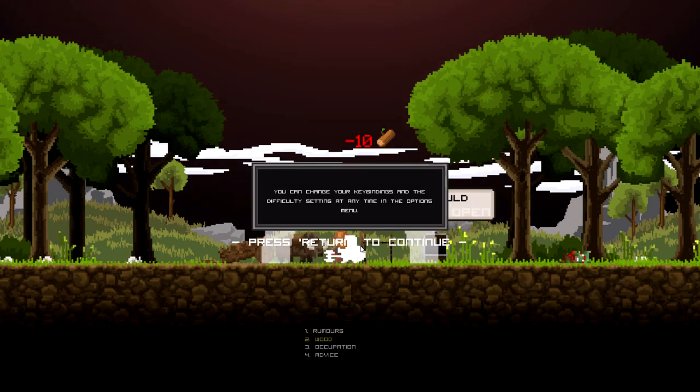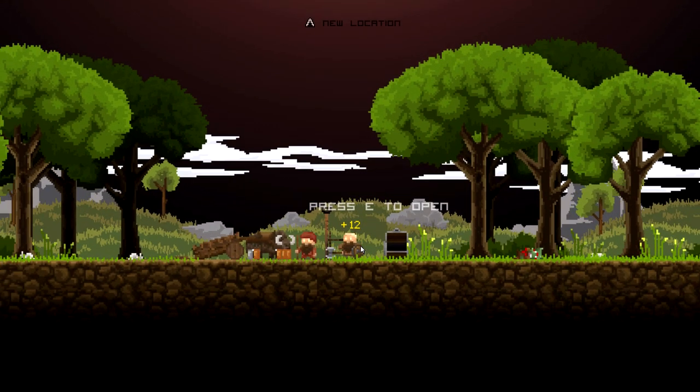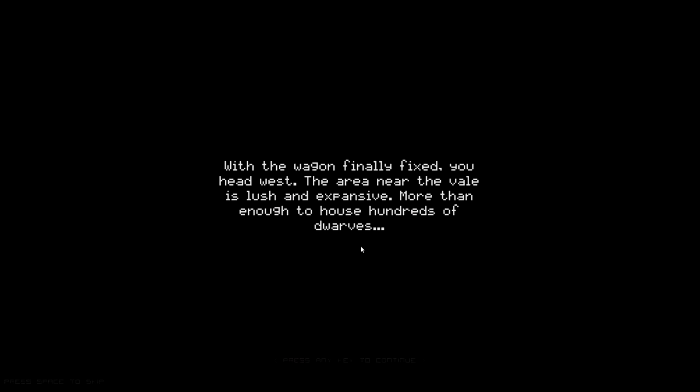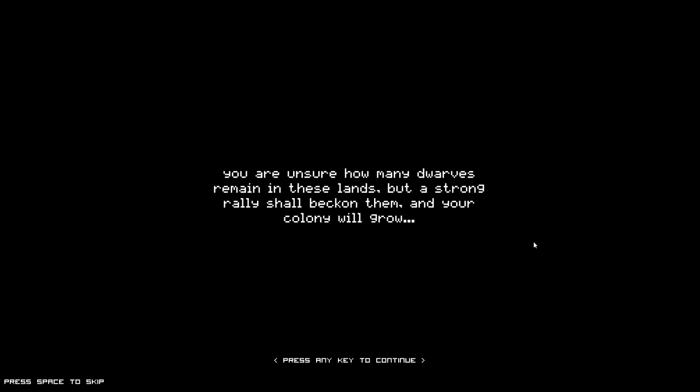We completed the task! He says you can change your key bindings, no problem - this should work just fine. Now with the wagon finally fixed, we head west. The area near the veil is lush and expansive - more than enough to house hundreds of dwarves. You aren't sure how many dwarves remain in these lands but a strong rally shall beckon them and your colony will grow.